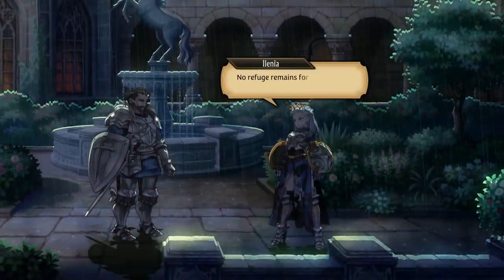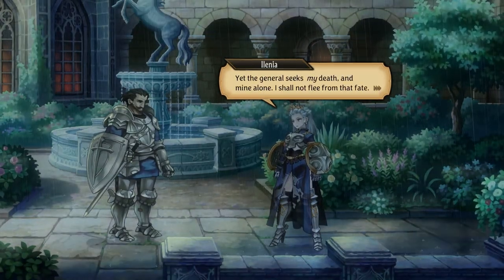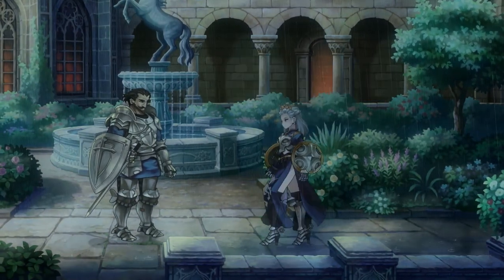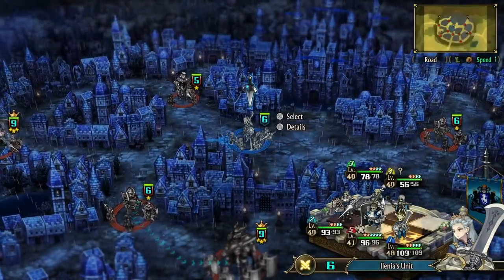The game opens up in the middle of a military coup in the Kingdom of Cornea. Your mother, the Queen, sends you away under the protection of the Knight Joseph. As you're spirited away, the Queen and her squad engage the enemy forces head-on. It's at this point you are immediately introduced to the game's most engaging mechanic: the automatic combat system.